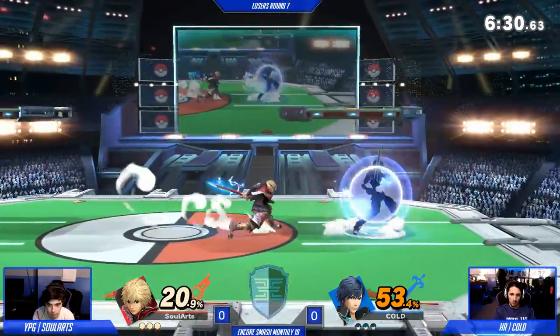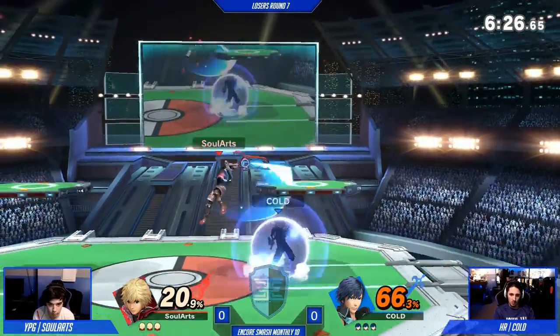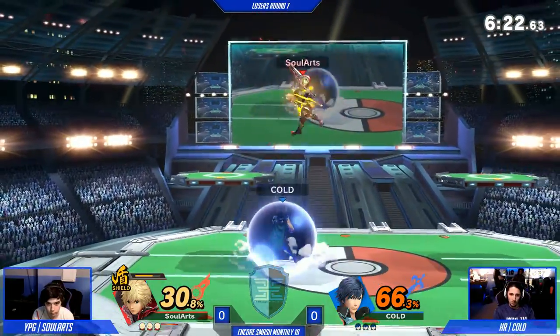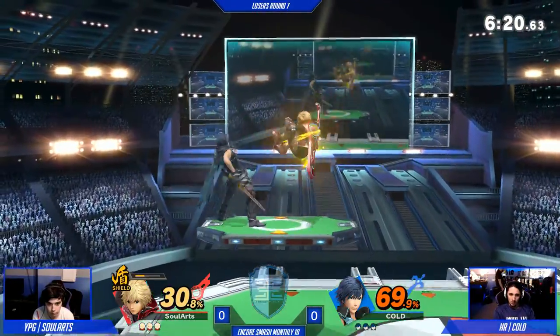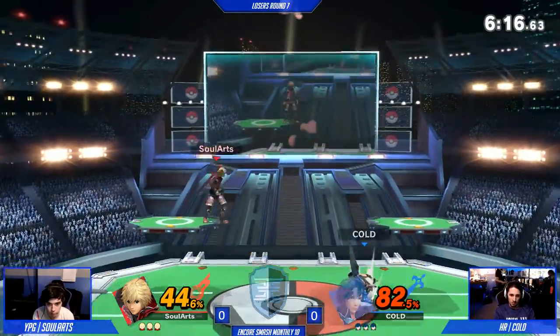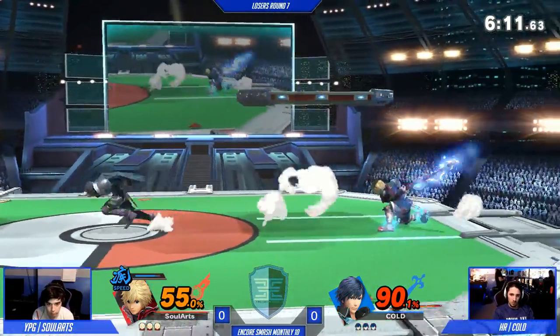I think Cole just needs a second to find his footing. I'll be in neutral. Here we go. That spot dodge? Yep, shield art. He baited the get-up attack, waited for it. What's he going to do? Spot dodge cancel. Down tilt.